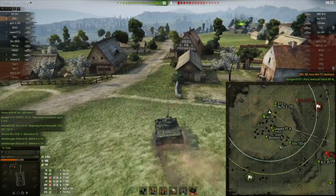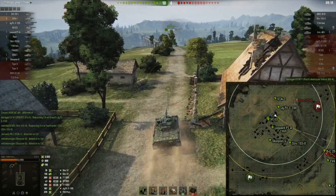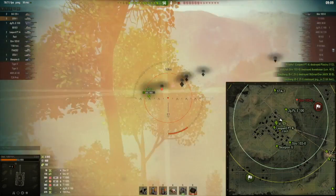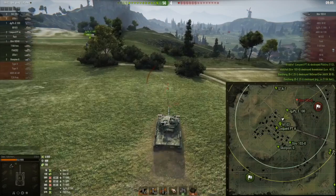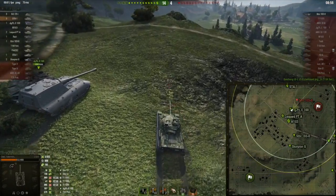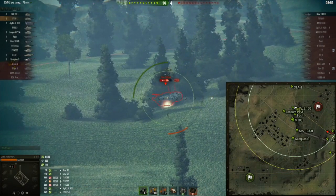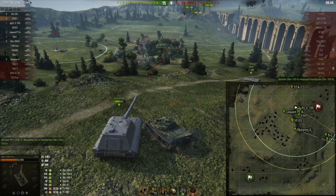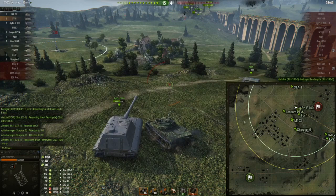Those guys in the southeast are still mucking around — they went down there, took their few little shots, and they're probably going to end up with 600, 700, or 800 damage. Did it affect the outcome of the game? Our team won the northwest, so now we can move to the edge of the ridge line and mop up the last few campers. There's a guy that sat there all game — we just kill him. The Swedish TD was invisible all game and now he's dead. The guys that fought in the southeast did okay, but you don't get that much XP for doing okay.